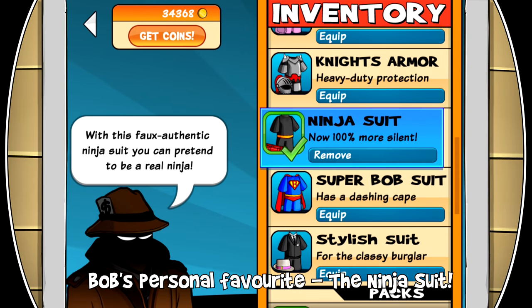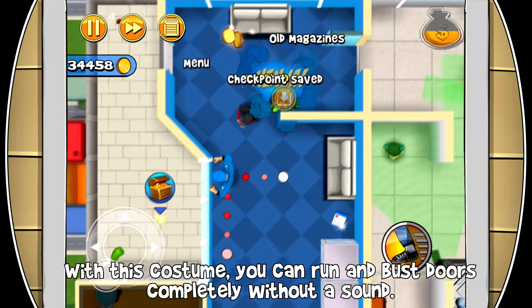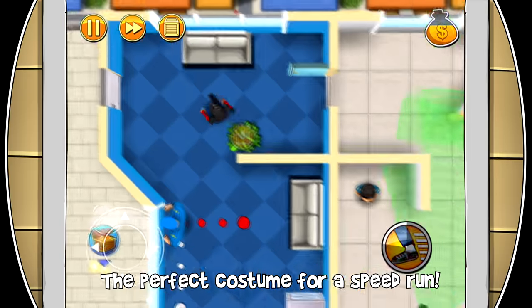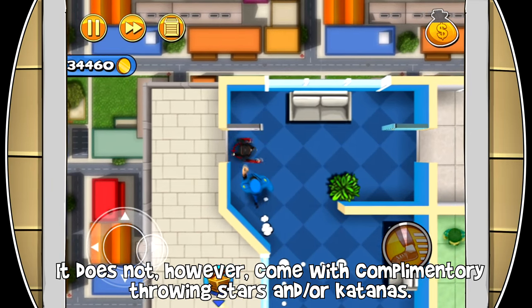Bob's personal favorite: the ninja suit. With this costume you can run and bust doors completely without sound — the perfect costume for a speedrun. It does not however come with complimentary throwing stars and/or katanas.